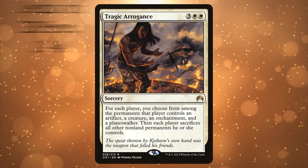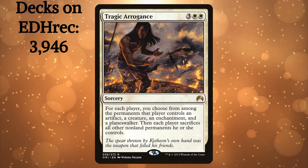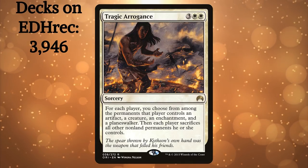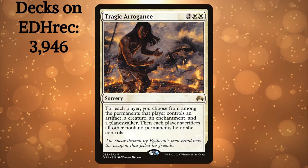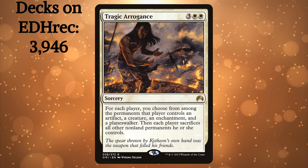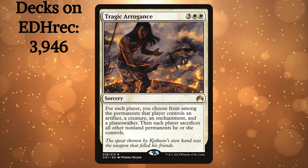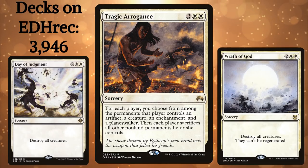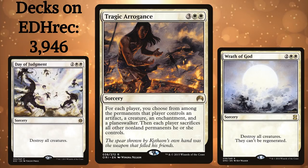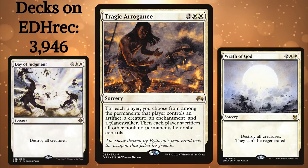Tragic Arrogance. Make no mistake, this is one of the best board wipes in EDH. It lets you keep your best threats and stick your opponents with the worst non-land permanents they have, which are often creature tokens and signets. It may cost one more mana, but this card trumps Day of Judgment and Wrath of God most of the time. And once you resolve one, you'll see just how one-sided this board wipe really is.